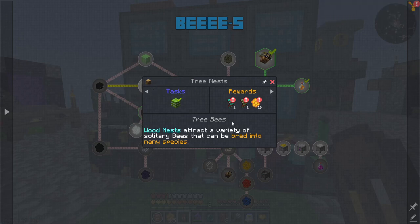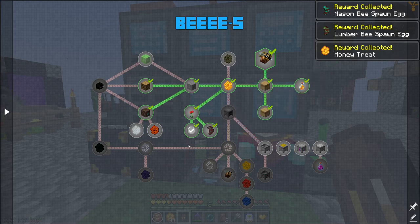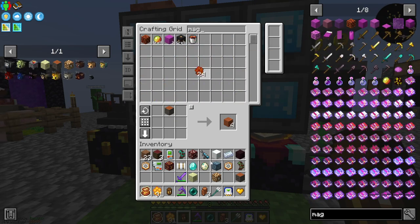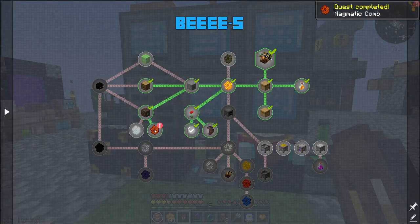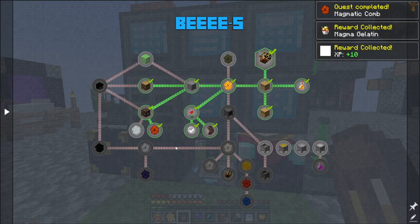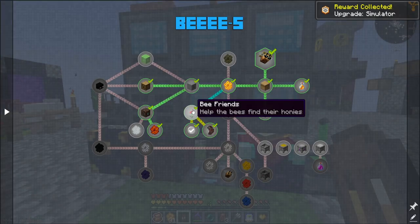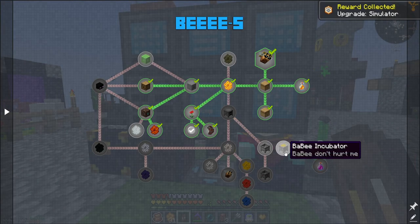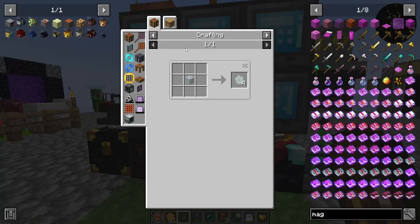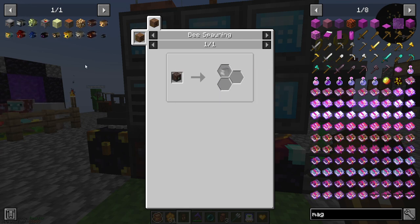I've got some magmatic comb in here, so if I just take one and pop it in my inventory that should unlock another quest. I also need to make 'What's All The Buzz' — I need to make a honey generator. I also need a ghost comb, which probably comes from a ghost bee, which comes from a soul sand nest — I could probably make one of those too.